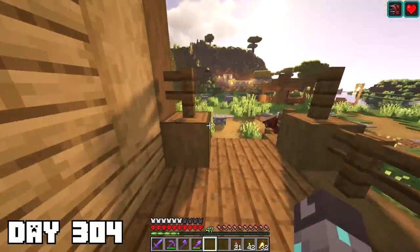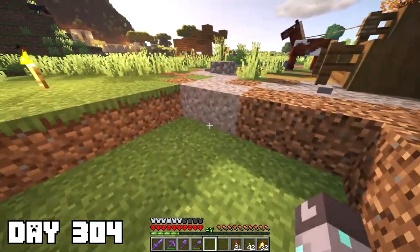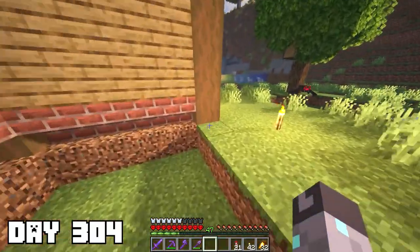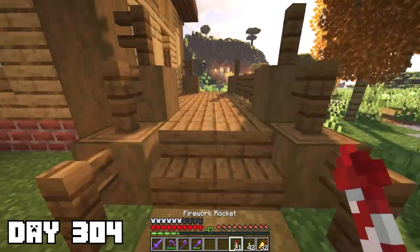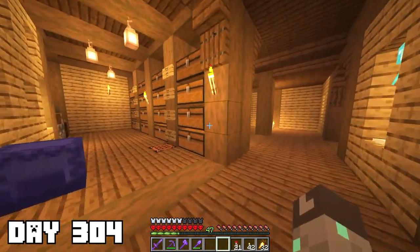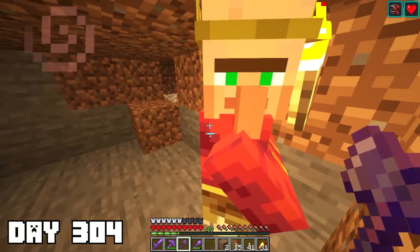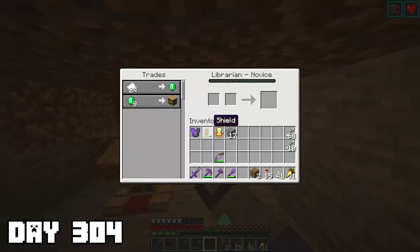I woke up on day 304 and looked to the left side of my house — I forgot that I wanted to build a garden area over here, and I really wanted to use podzol for the dirt. To do that we're gonna need a silk touch shovel or any silk touch tool. Unfortunately I don't have silk touch on anything, so I need to either enchant something or find a villager that has it.